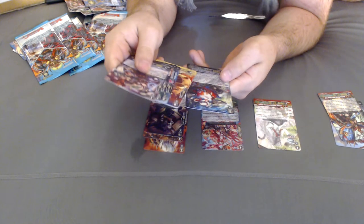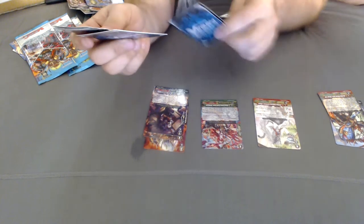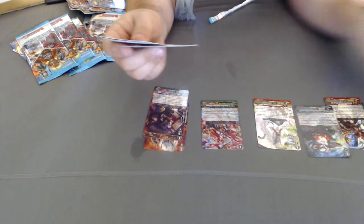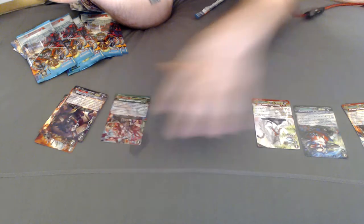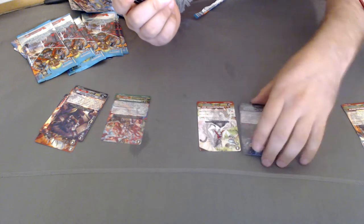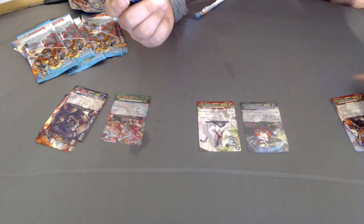Alright, now we have Great Nature Double Rare — Fountain Pen Hamachi. I think it's a rare. That's a double rare. Space for the triple rares. Rare. Double rare. Space for the triple rares. Rare.